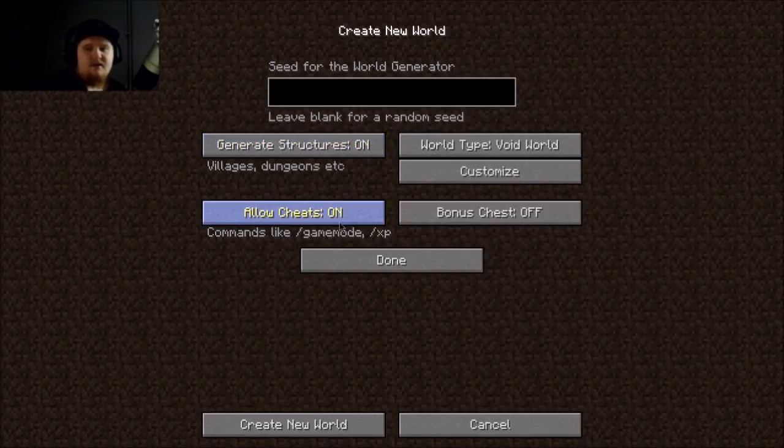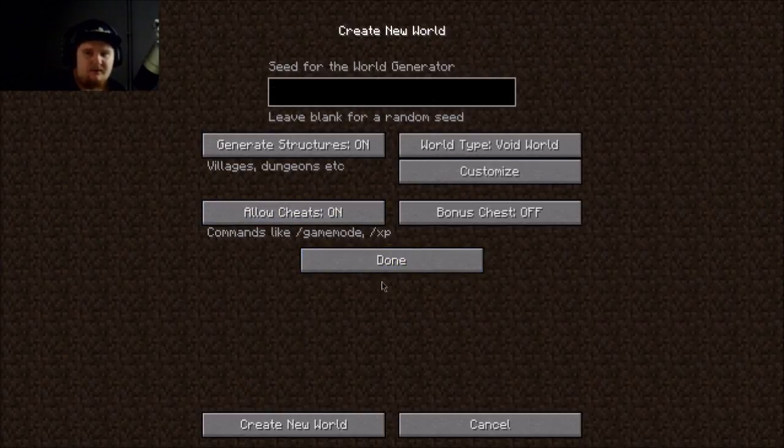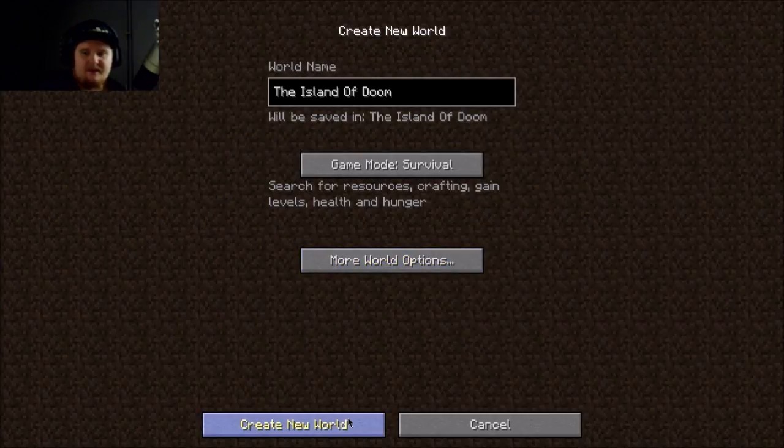Hello! Cheat sheets - always have the cheat sheets on. You never know when you mess up and need to go into game mode to fix it, like accidentally turning your lava to obsidian. Good, that's nice. Now we have loud cheat sheets on - that's everything we need. Quit new world.